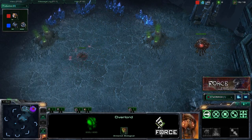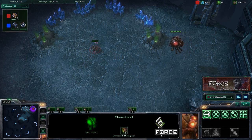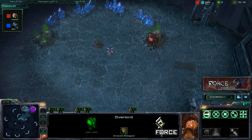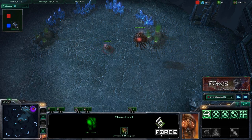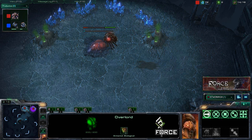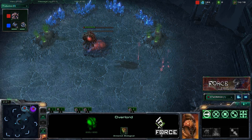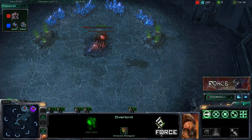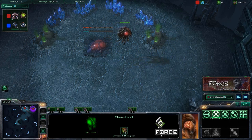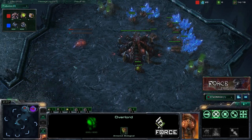We're going to show you how to properly defend against that. The transition is going to be based on what your opponent transitions into — you want to prepare for anything possible. In this game we're going to see a bio-heavy transition, and the response to that is speedling and baneling, which is very effective against a bio-heavy army. If you see your Terran opponent going marine-marauder heavy, a sizable force of speedlings and banelings is the proper answer.